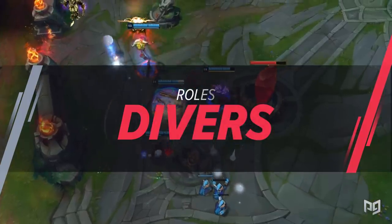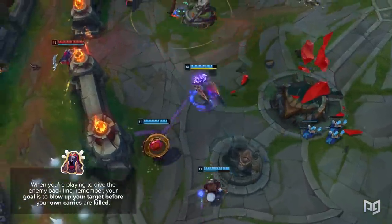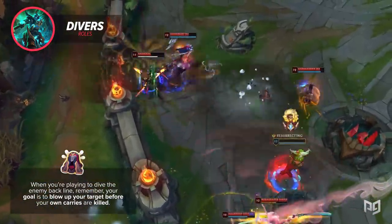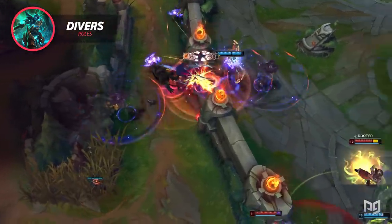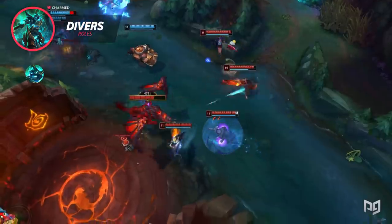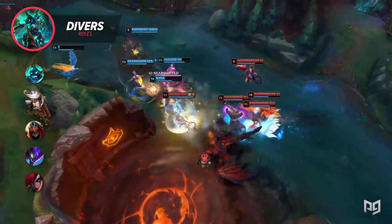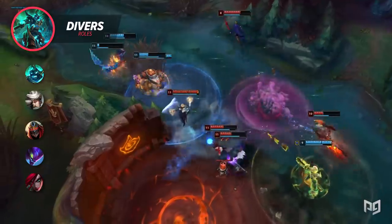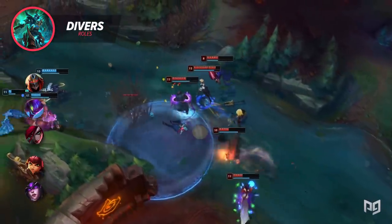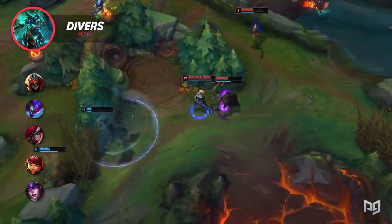When playing to dive the enemy backline, your goal is to blow up your target before your own carries are killed. Keep in mind this can often end in trading your own life for the kill, especially diving as a squishy champ — but that's worth it if you're taking down the primary carry. Some divers like Hecarim or Camille can start a fight with their ults, but assassins like Zed, Kha'Zix, and Katarina may have to wait at the start, looking for an opening to jump on the backline. Burst mages like Annie or Syndra can flash into the enemy backline and delete a carry, but be sure you can 100% bring down that target since you lack the mobility to get out after.